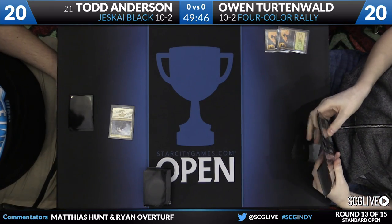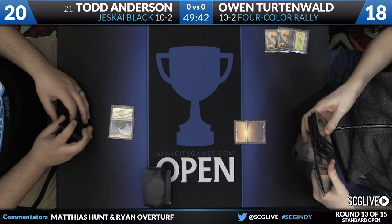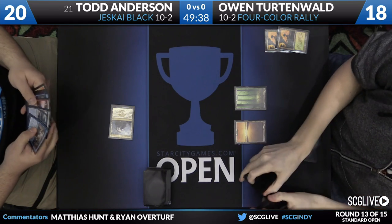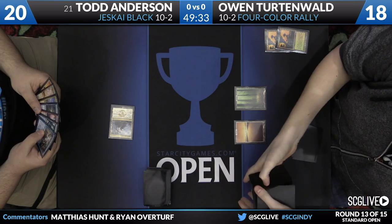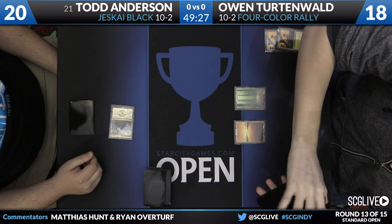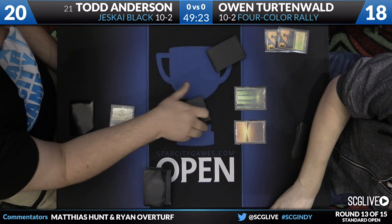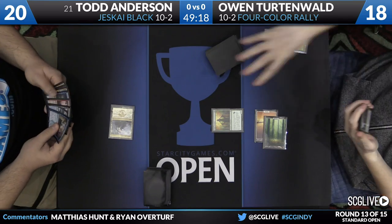Owen wins the die roll and will be on the play. He'll start with a two-drop — off two Heaths, it's going to be Elvish Visionary. Good start, not quite Jace, though. Anderson's deck is quite equipped to deal with Jace in most situations anyway. Some notes on Todd's build: he has taken all the creature lands out of his deck. Instead, he's playing four of the Khans of Tarkir tri-lands to really solidify his mana base. You see he's got Mystic Monastery in play and another tri-land in hand.